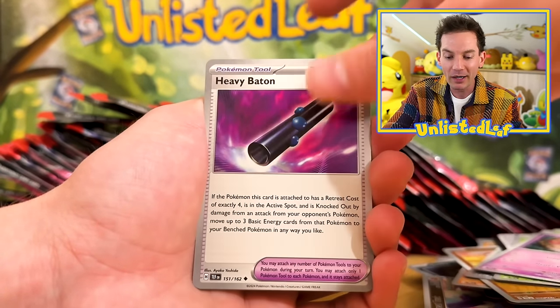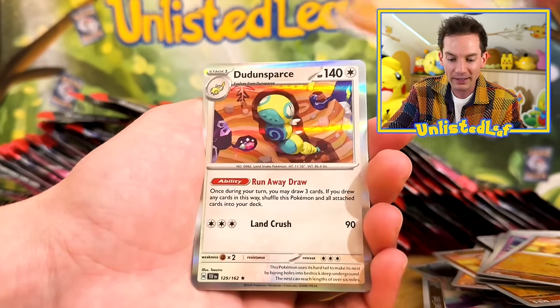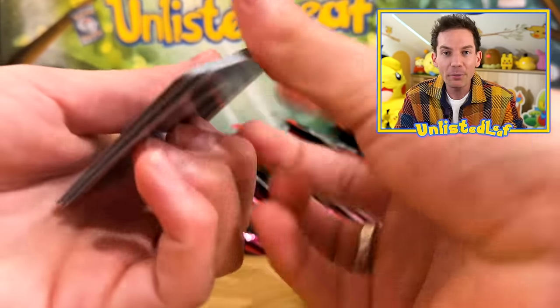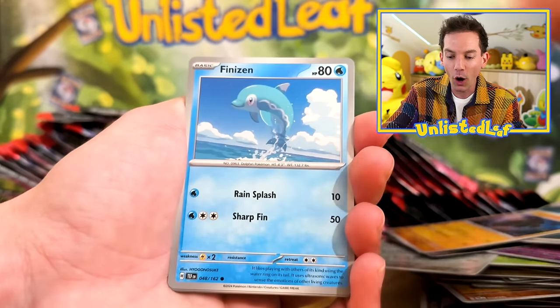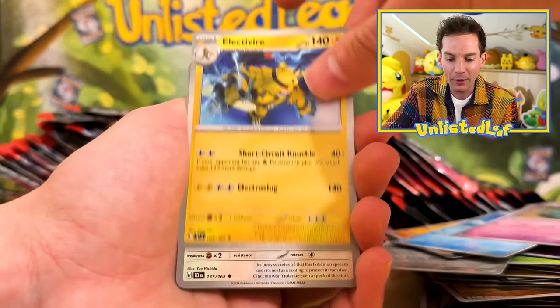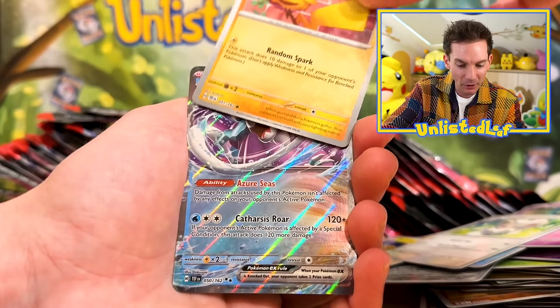We're going to have a birthday party trade day, which is going to be really exciting. Rockruff — very playable. Great Tusk; apparently you can form an entire deck around that card. I did mix these boosters a lot though — we got them at the vending machine, I set them up for the thumbnail. I have mixed these up beyond and back.